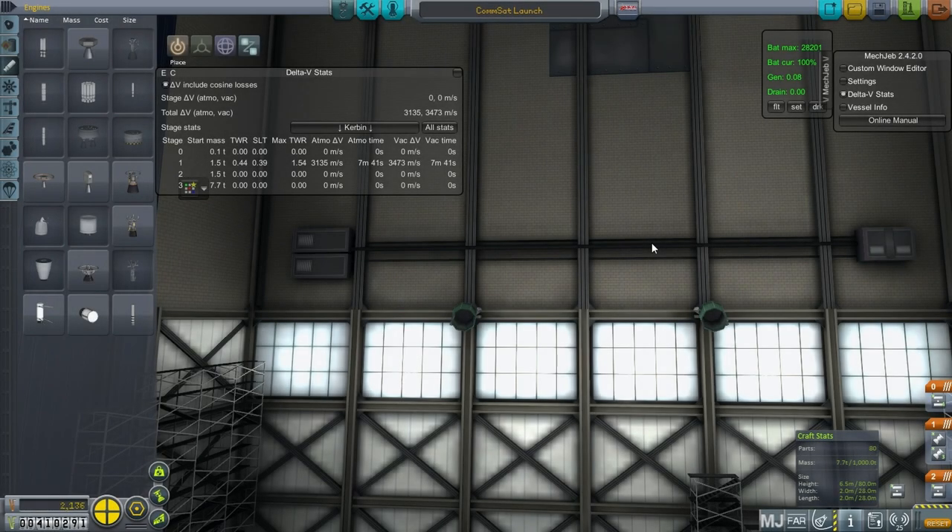Hello everyone, and welcome back to my Realism Overhaul series in Kerbal Space Program 0.90 Beta. In this episode, I hope to launch a communication satellite network in order to provide additional coverage across a little bit more of the globe than we currently have right now. And hopefully, in doing so, enable the recovery of the GU container launch. We'll try that again, just as we did in the previous episode, except this time I want to make sure that we recover it properly. First, we have to get the commsats into position.